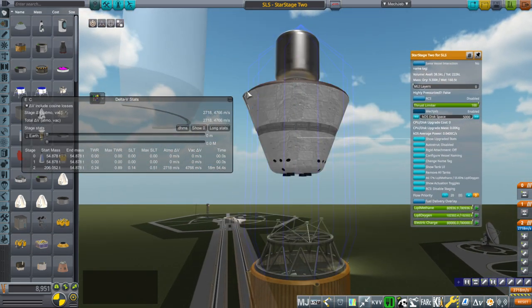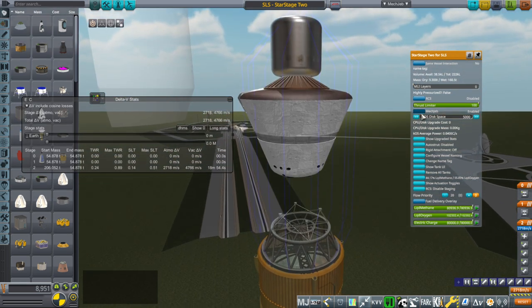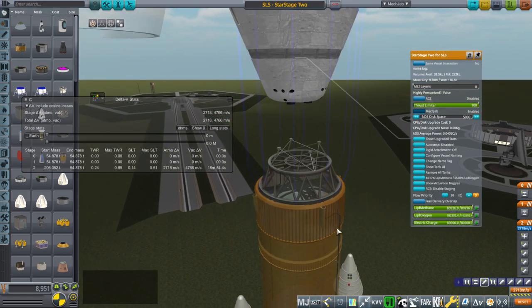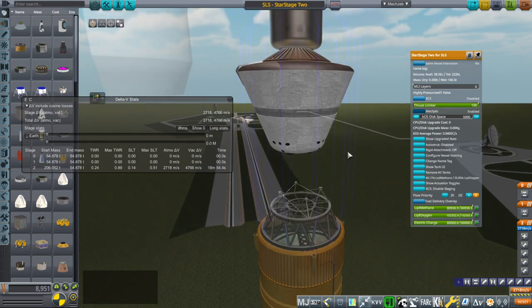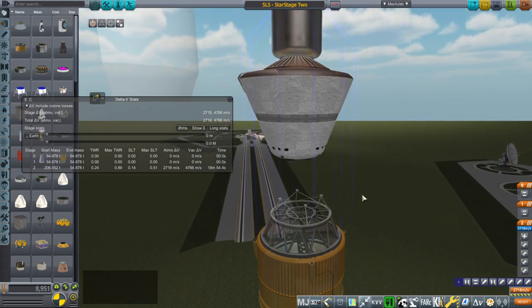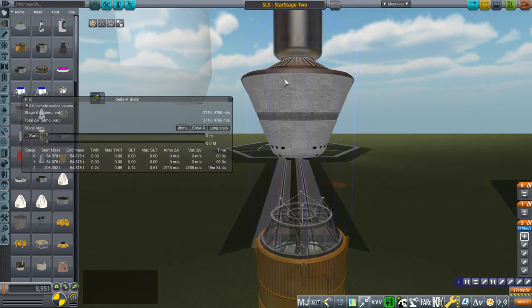The tank was meant to fit the 10-meter fairing, and I made it as big as I could, but we're not actually using all of the available volume here — so it is under-fueled. I didn't think the additional fuel would be useful; it would overburden the core, which is the key to SLS. We are at 160 tons compared to a little over 90 tons for the Starship version.